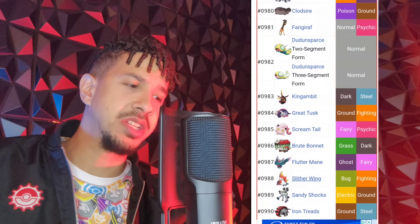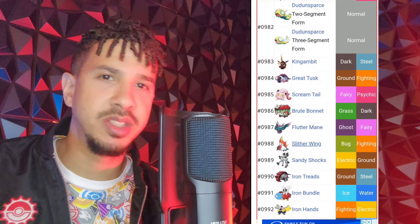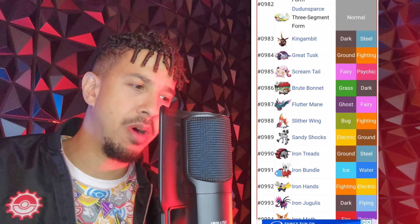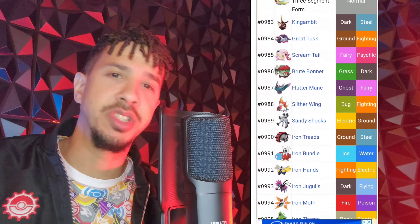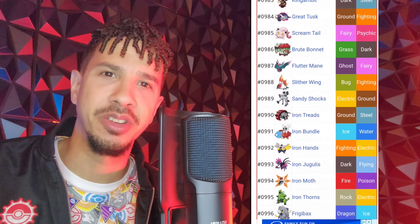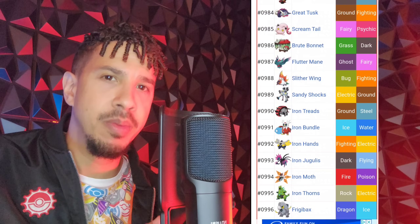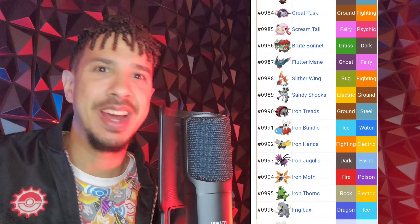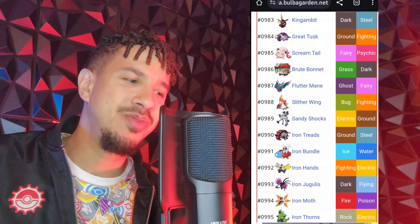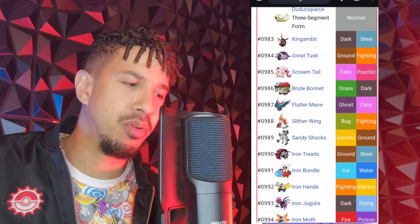We're going to be taking a look at some of the future and past type Pokemon. If you're not familiar with this, these are newer generation Pokemon and they kind of resemble Pokemon that we currently have. It's either going to be the future form of them or the past form — kind of like a primal form, like Annihilape. There are many different ones of these, and their names are a bit ridiculous: Iron Treads, Iron Bundle, Iron Hands, Iron Moth, Iron Thorns.